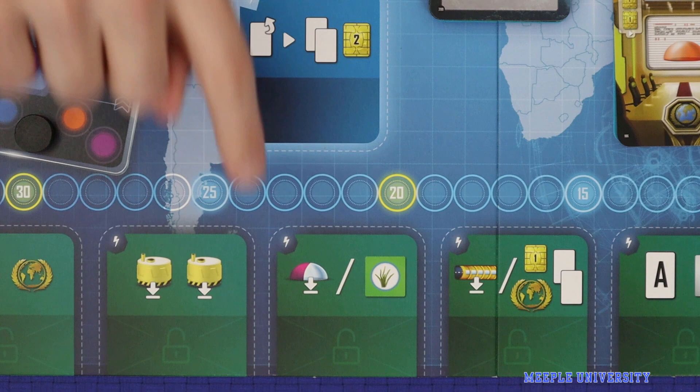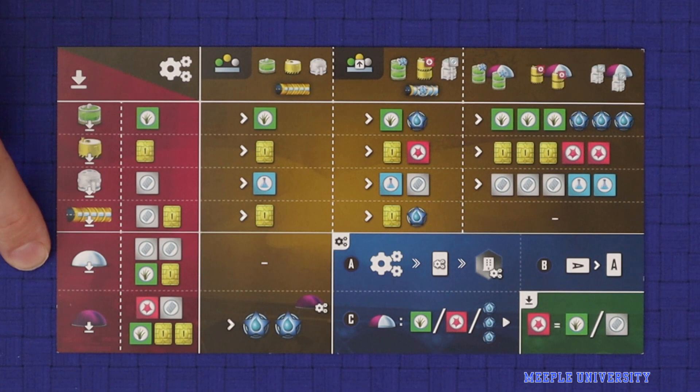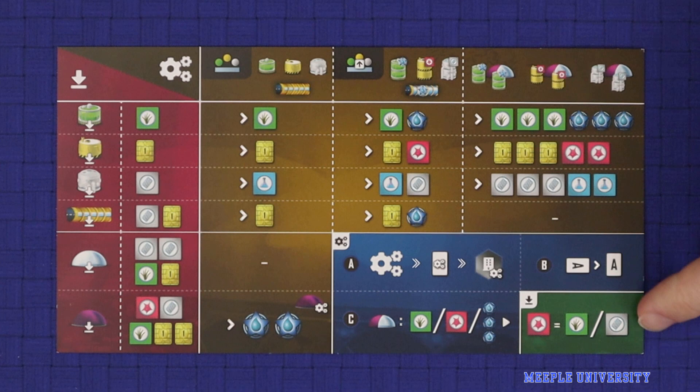The first actions are the building actions, represented by a down arrow next to whatever you're building. Building a city allows you to build either one normal non-symbiotic city — represented by the white dome — or one symbiotic city, represented by the red dome. The cost to build a white city is two steelplast, one kelp, and a credit. The cost to build a symbiotic city is a biomatter, a steelplast, a kelp, and two credits. You can also spend biomatter instead of kelp or steelplast whenever you're building, but no other substitutions are allowed.